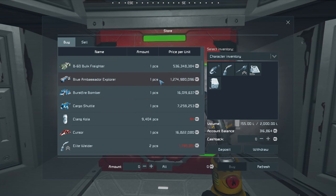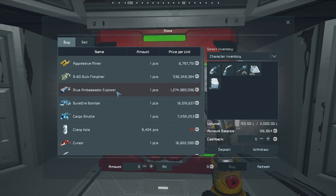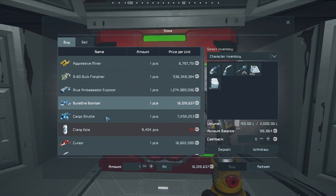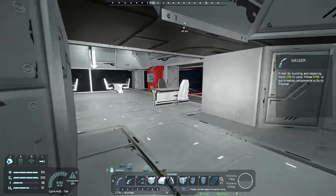Another thing you guys were commenting on was that my prices are insanely high, apparently. Some of you are saying that the large 800 million credit ship that I had, you guys could get for like 13 million or something like that. I must have angered this faction or they have really bad prices. Just look at this one right here — this is a billion. That's 1.2 billion space credits to get the blue ambassador explorer, which is a little insane. So my prices are a little more expensive than some of yours out there.